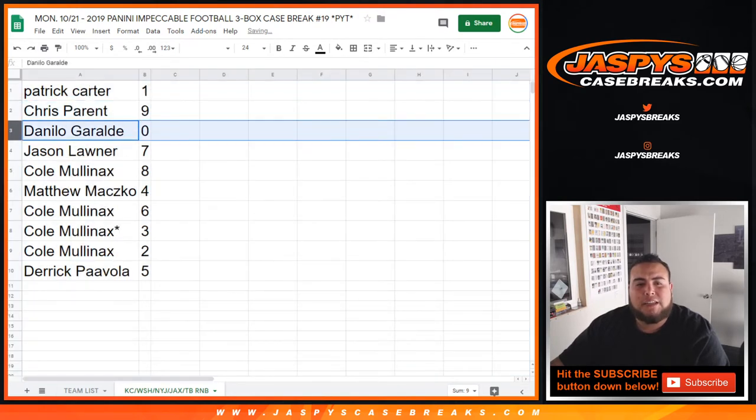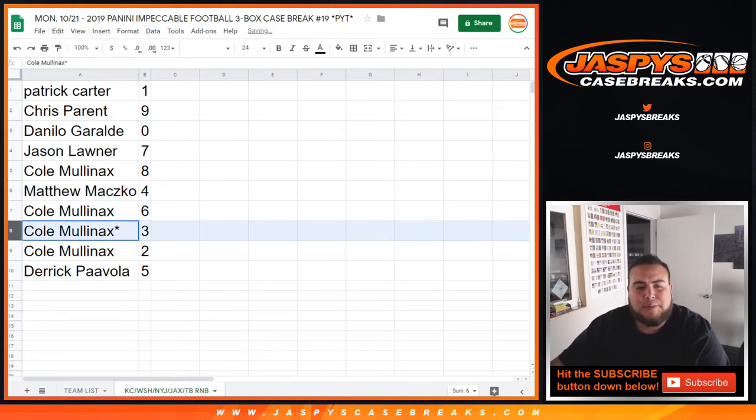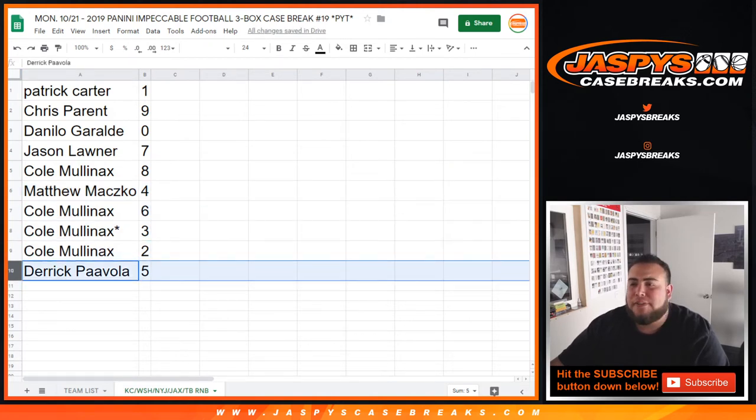Patrick got one, Chris with nine, dinner with zero, Jason with seven, coal with eight, Matthew with four, coal with six, last one module three, and Derek with five.